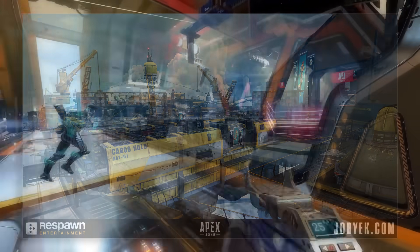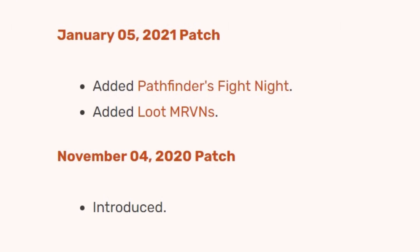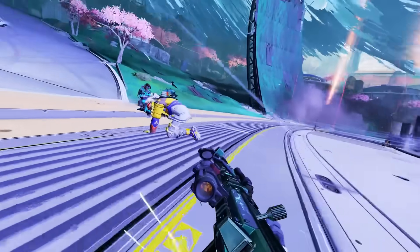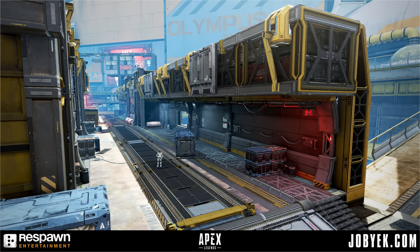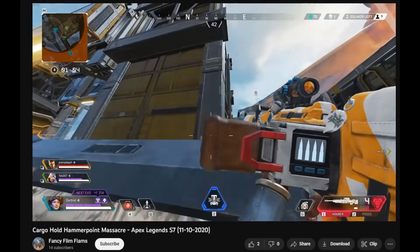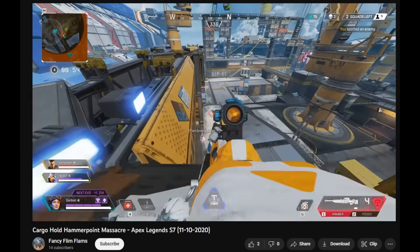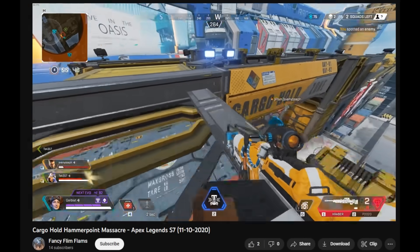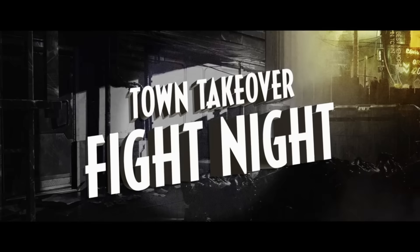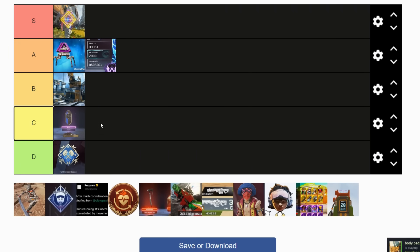Olympus came out in Season 7, and in the exact same season it got a map update, meaning Olympus had a point of interest that was only there for half a season — the cargo holds. This only existed for half a season before Fight Night took its place. It was a pretty fun place to fight, although it was big and open, and you could get on the side of boxes without activating an out-of-bounds timer. I'm kind of indifferent to Respawn removing it — they removed it for a superior POI, so this is going in B tier.